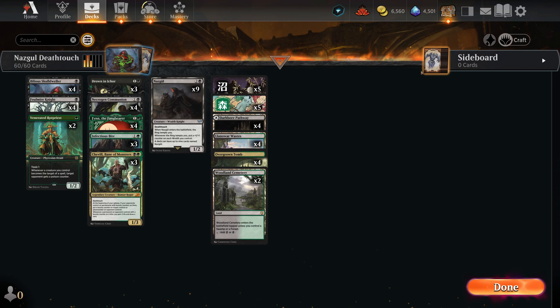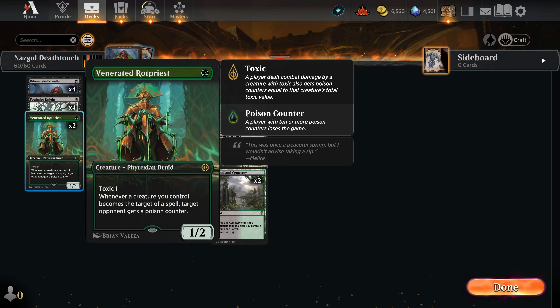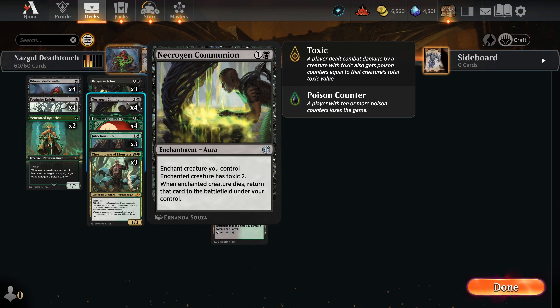We are continuing coverage of the Tales of Middle-Earth set today, and today's deck is going to be a Death-Toucher deck, and also a little bit poison related. What this deck is trying to do ultimately is kill your opponent with either creature damage because we are able to kill all their creatures and the board is clear, or we're going to go in with a poison-based approach. So we're running a bunch of toxic creatures.